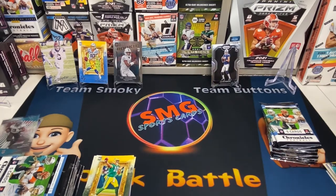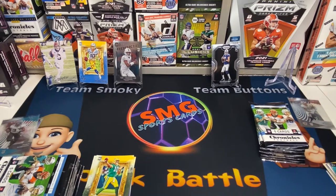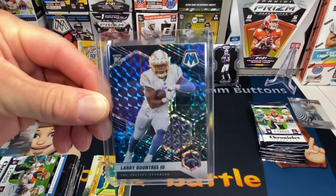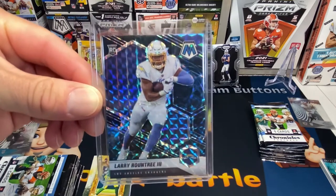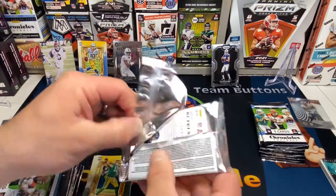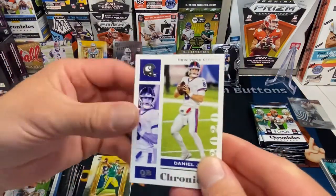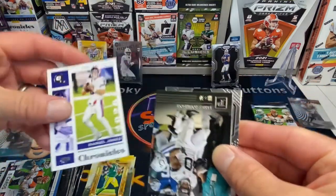They were solo packs retail and he was Genesis hunting. First pack of 2021 Mosaic solo packs retail and they came up with a Larry Roundtree Genesis. So you can do it — keep hunting, brother! I literally picked those packs up, came home from fishing, decided to open one up and pulled that out. Sweet find. And a Daniel Jones.